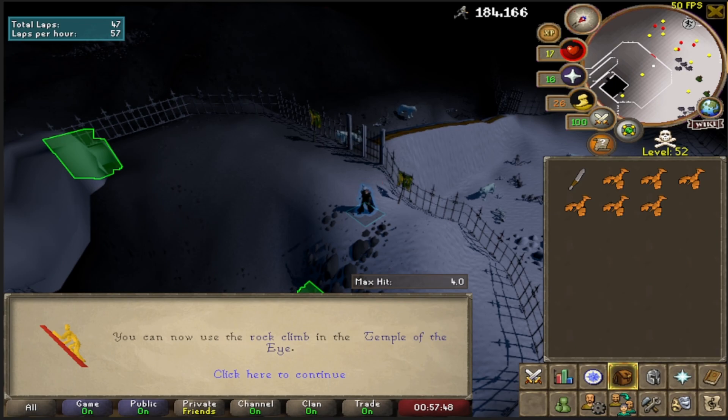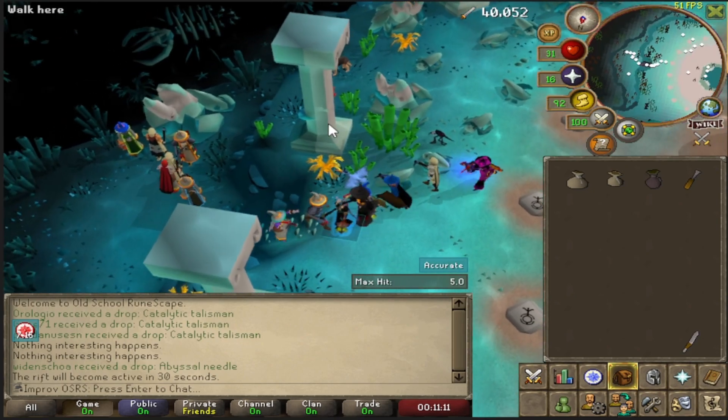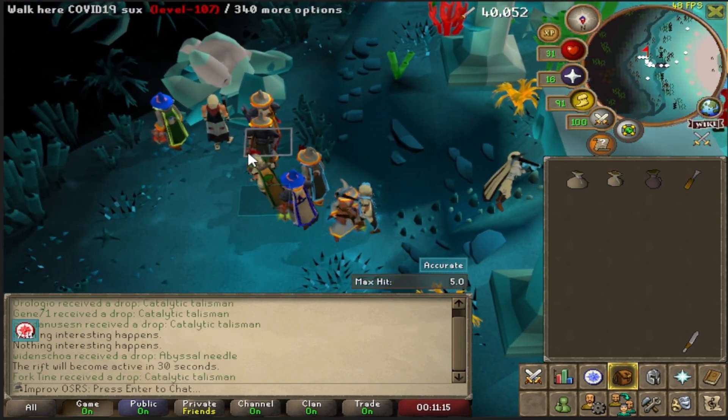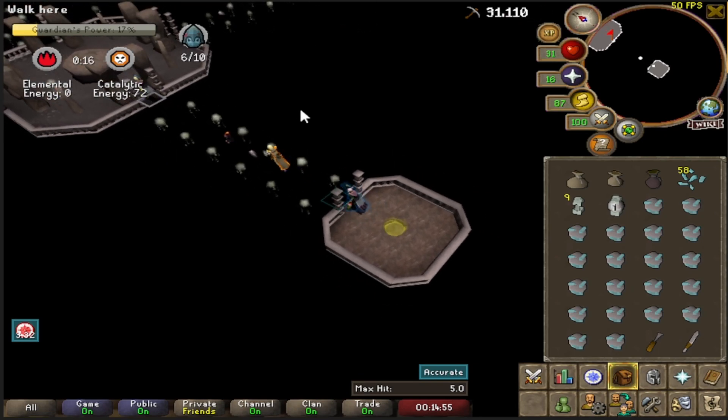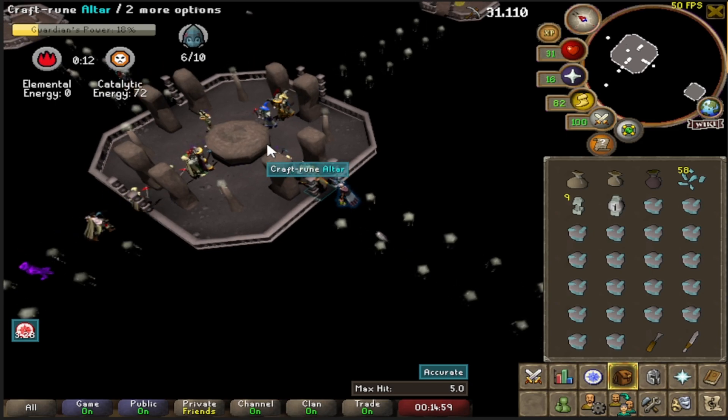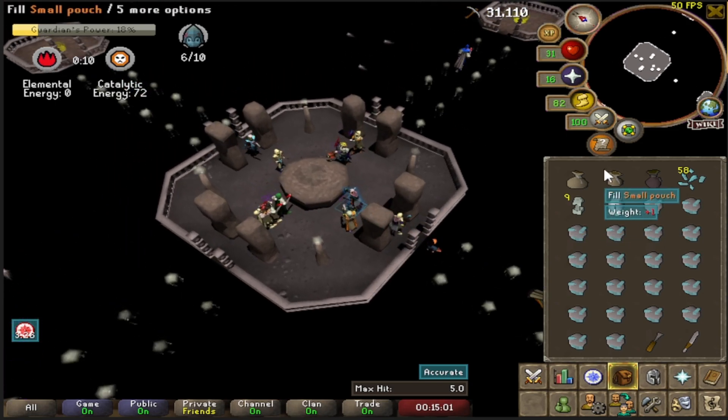Cook's Assistant is now completed, so I can use the range and cook some food I need to finish the agility grind to 56. There's 56 agility! If you were wondering why I wanted 56, it's specifically for the rock climb in Temple of the Eye — it's the spot that lets you get fragments at a much faster rate. All that agility training for this one little area. Now we can finally make some cosmics and start getting a bunch of jewelry on the account.